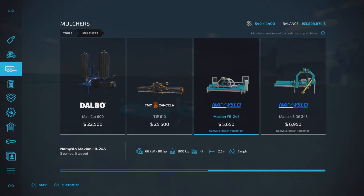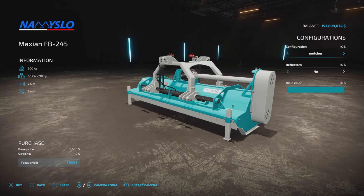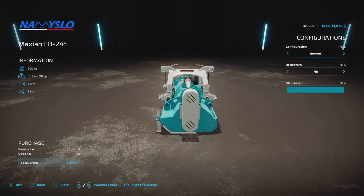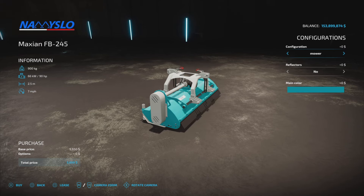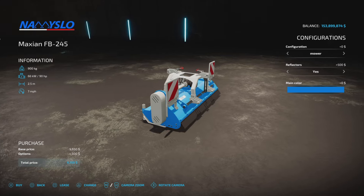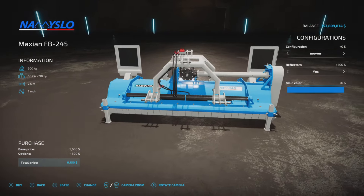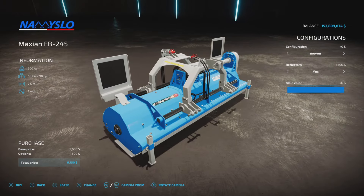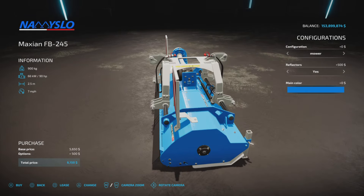We have the Maxion FB245 and the Side245 — 90 and 110 horsepower recommended, 2.5 meter working width, seven miles per hour for each one. Configuration is mulcher or mower, so we have a choice and I have tested both. Reflectors yes or no, and main color blue or blue as you can see there.